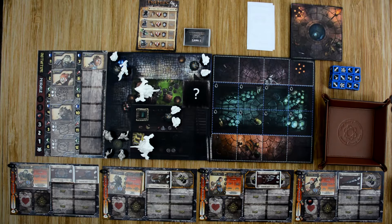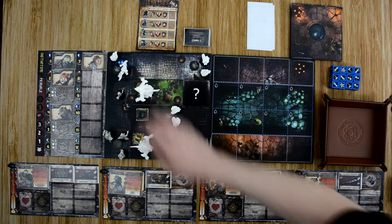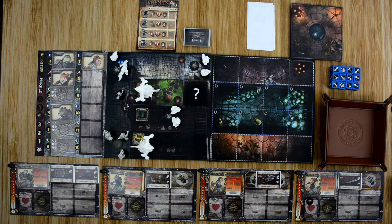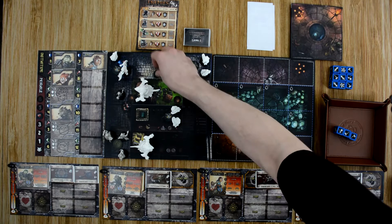Finally we're on to Kira. She moves up — and like we said, she doesn't have to make the dodge attempt. She's going to attack, but the caster has Miasma, which means any hero adjacent to him receives minus one die to their attacks. So she'll attack him to try to get rid of that. She only gets three dice instead of her normal four. The caster has one defense and three health — she rolls three hits, doing two damage.